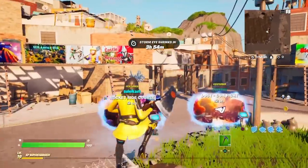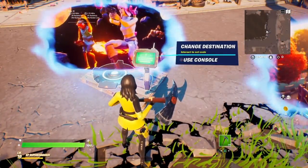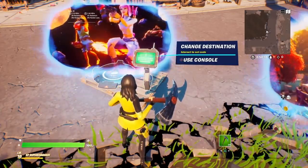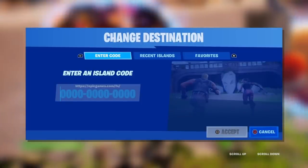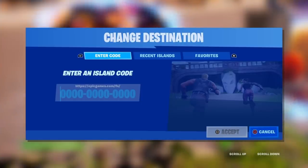Inside the Creative map, go over to the tablet and click 'Use Console.' Type in the island code 5519-3138-2454. Once you load into this Creative game mode from that code, you're going to shoot trick shots — basically shoot basketball hoops. There are basketball hoops and shoes located randomly throughout the island. The shoes are in random locations every game. After you shoot 12 baskets and collect all the shoes, you'll unlock all the free rewards, all the skin styles, and a whole bunch of other stuff including XP.